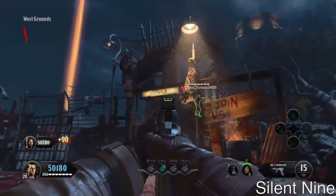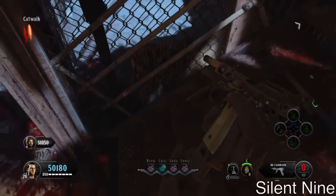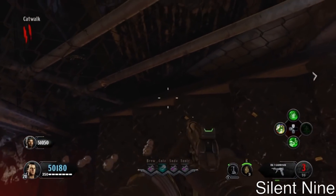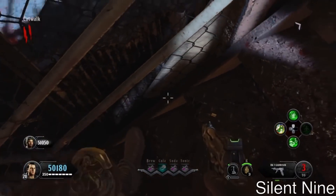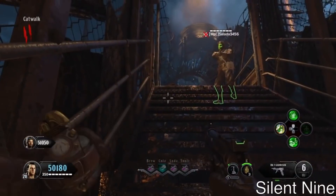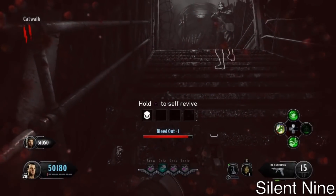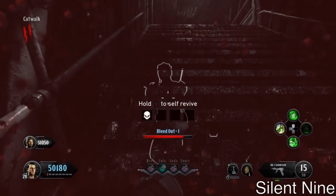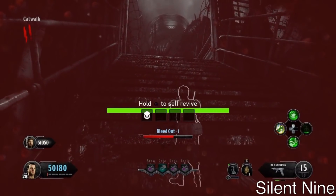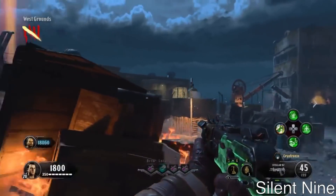I'm going to replay this so you guys can really understand where to line up. As you can see, I'm going into the catwalk now and I'm going to show you where to line up — right before that pole. You're going to go four steps up: one, two, three, four, then line up on that fifth step. Turn to your right, look right in front of you, then kill yourself with a grenade. After that, have the other person use Nowhere's But Here. If you have any more questions about this part, comment below and I'll reply ASAP.